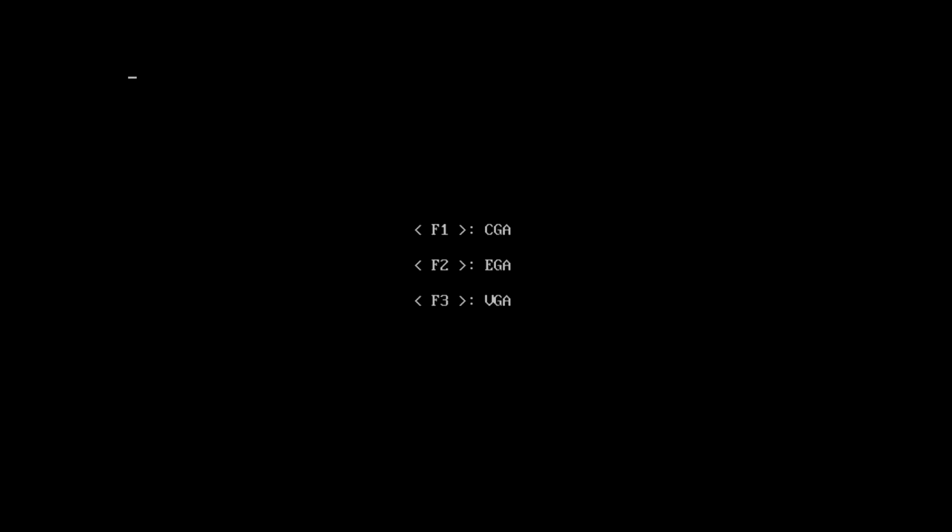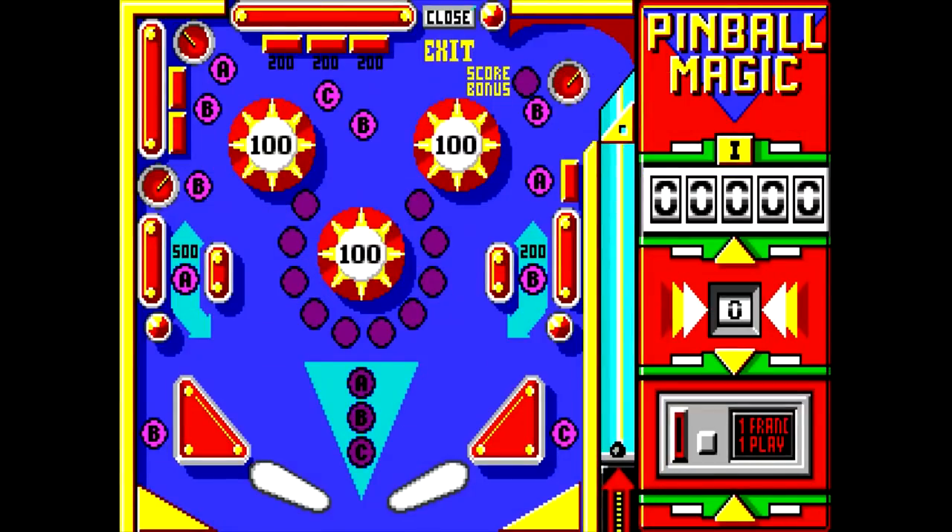Pinball - there are EGA, VGA, and CGA options. I will go VGA. Want to play with sound? Yes. Well, this looks kind of interesting. That title screen went by really fast, so cycles might be too high or something.